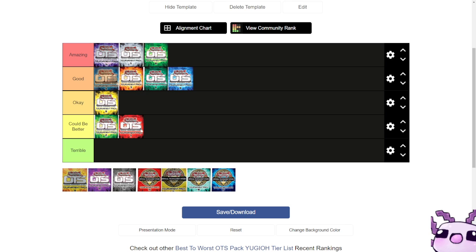OTS 11 is the one most desired because it has things like Dingirsu the Orcust of the Evening Star, Sky Striker Ace Kaina, and Pot of Desires as ultimate rares. The super rares were also magnificent with Altergeist Conquerer, Subterror Nemesis Archer, Orcust Harpor, Orcust Nightmare, Aloof Lupine, and Metaverse. Commons housed things like Cyber Dragon, Limiter Removal, Moray of Greed, True Draco Heritage, True King Return, and Dual Dragon Token.